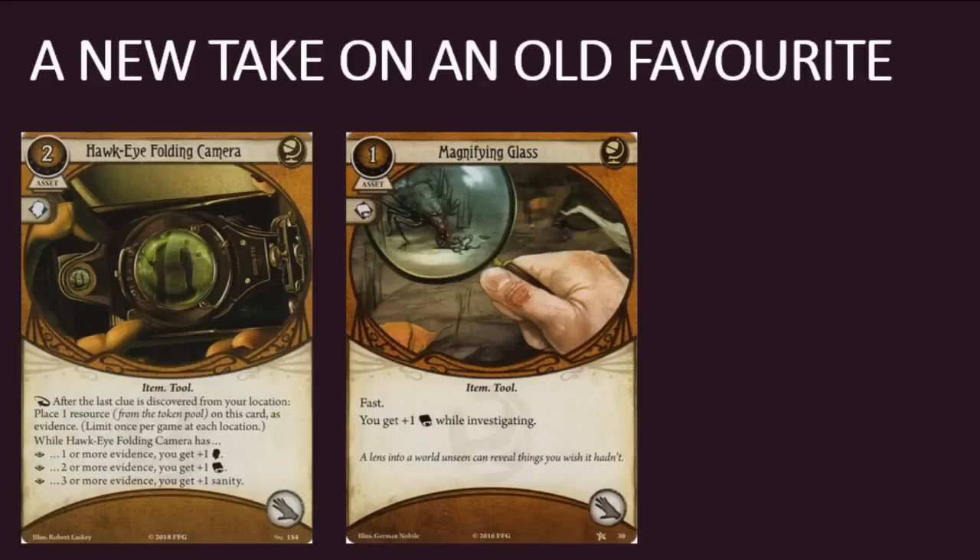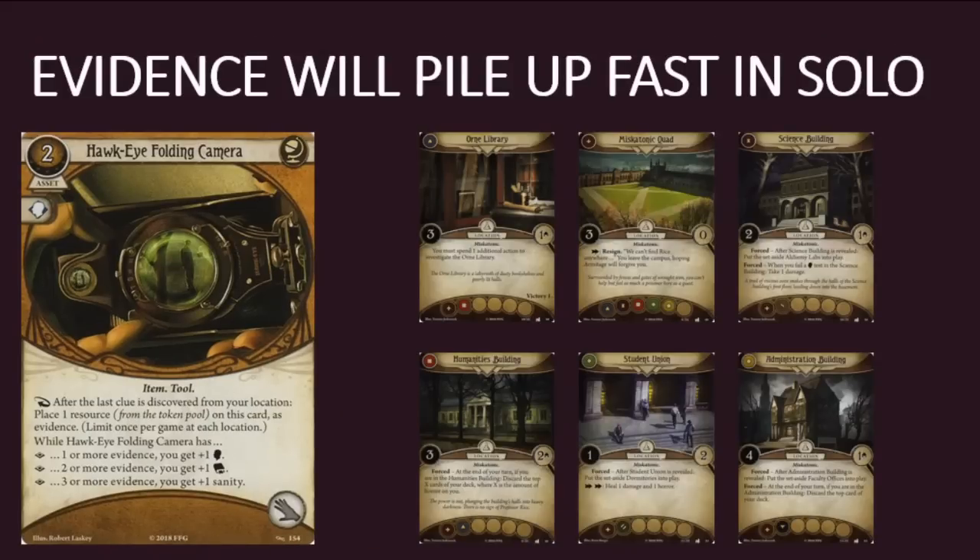Magnifying Glass has been a popular card since the core set. It's cheap, fast, and gives you plus one intellect while investigating. You can't ask much more from a level zero card. Hawkeye Folding Camera is a new take on the Magnifying Glass that costs slightly more and requires slightly more work on the part of the investigator, but it also provides a greater variety of bonuses. You may place evidence on the Hawkeye Folding Camera only after the last clue is discovered at your location. The camera is slightly easier to power up in solo than multiplayer. If you're playing solo, most locations have one, maybe two clues on them. Take one or two investigate actions and you'll be rocking plus one willpower and plus one intellect in no time. If you're playing multiplayer, especially if you're the investigator responsible for discovering the lion's share of clues, you'll have to chew through eight-plus clues before you get the same benefit.